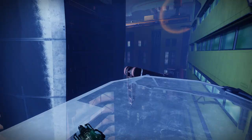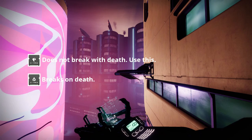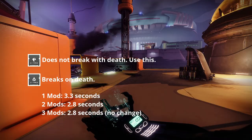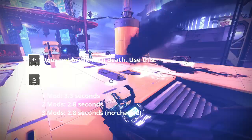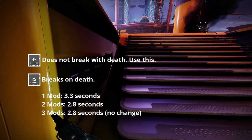As for Holster and Loader mods, the Stasis versions work similarly to the Reserve mods. Solar works when there is only one shot in the mag but breaks upon dying, so your best bet is to use Stasis. In my testing, it took about 3.3 seconds for one Holster mod to fully reload Conditional Finality, and 2.8 seconds for two and three Holster mods — so you won't see a difference by equipping all three or just two. Two copies of the mod provided the best result, with no noticeable difference at three copies.